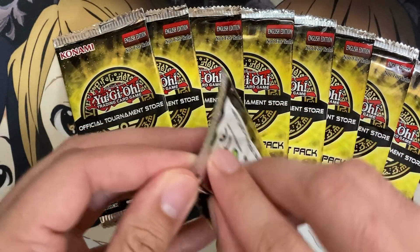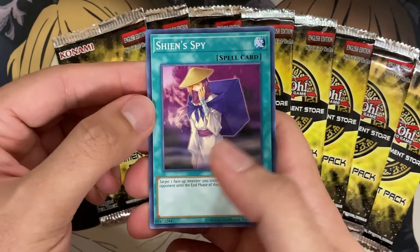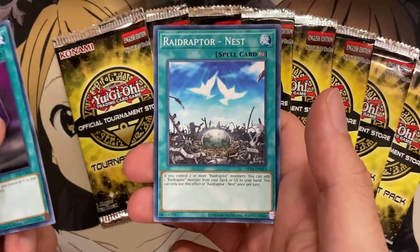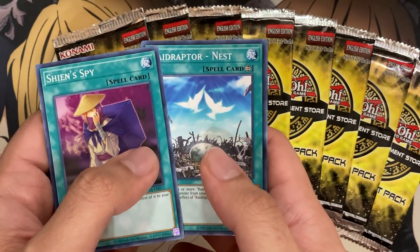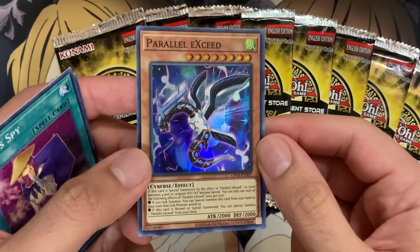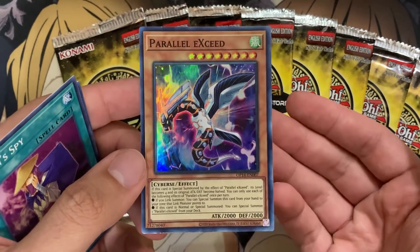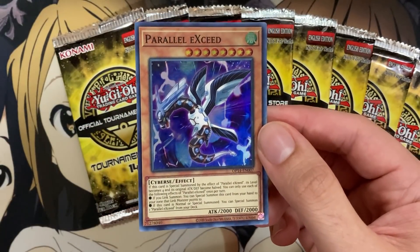On to the second pack. We have a Sheen's Spy for our first common, and a Raid Raptors Nest — so more Raid Raptors support reprinted. I believe Force Strix is also in this set, just as an easy Super needed since we're getting new Raid Raptors support in the upcoming pack. And we have a Super Rare Parallel Xe. That's a really awesome Super — I don't know if I even saw this listed when they were revealed, but it's a great card for support in a bunch of different decks. That looks awesome as a Super.